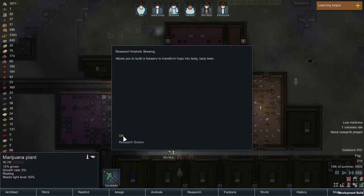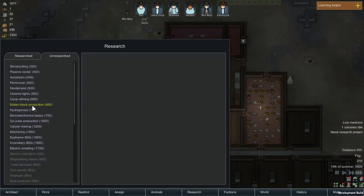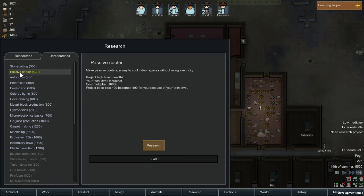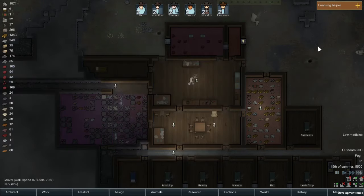We've researched beer. Now I can start doing go juice. Another thing they've introduced: passive coolers. You don't need electricity now to cool rooms — this is something you can do earlier on in the tech tree, but you do still need to research it. A passive cooler is a way to cool indoor spaces without electricity and costs 400 research points. But for now, let's get on to delicious go juice.